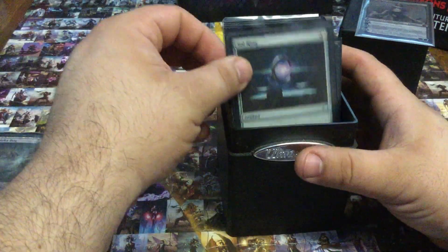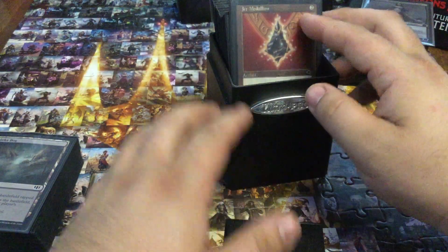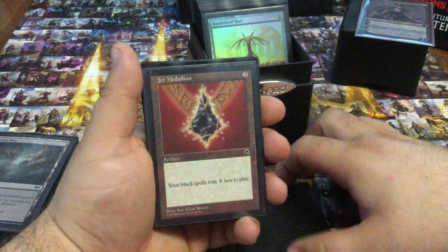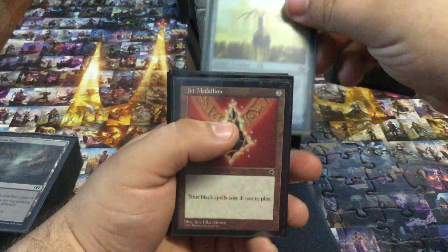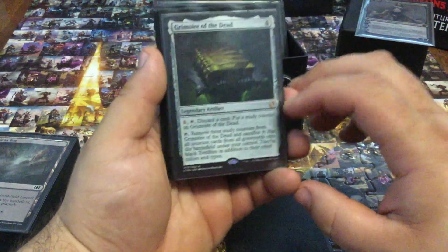Let's move on to the artifacts. Sol Ring — needs no introduction. The Jet Medallion — I just didn't think these were that good when I first saw them, but the Medallions are insane in EDH.